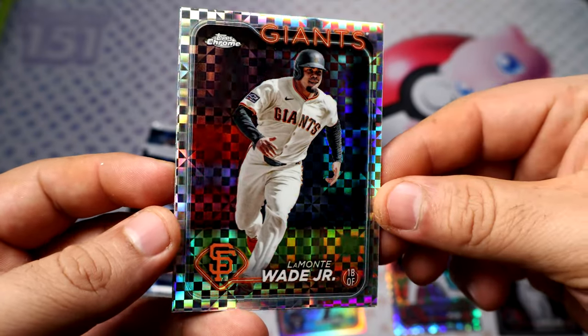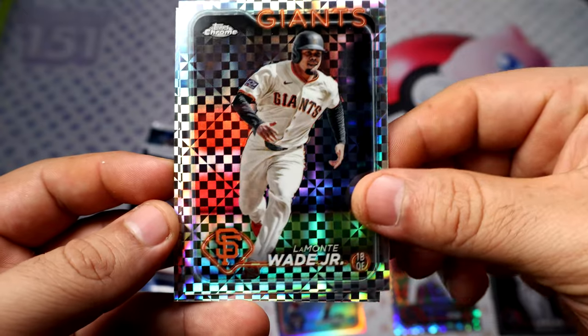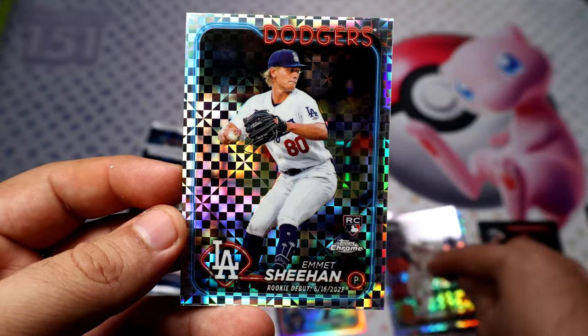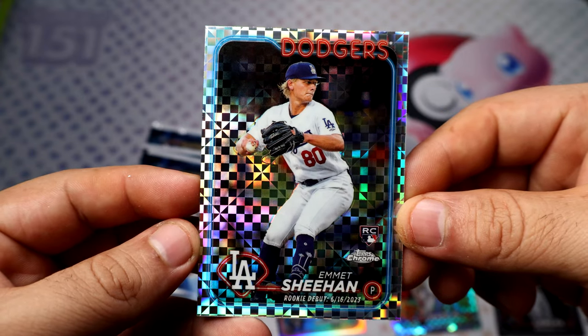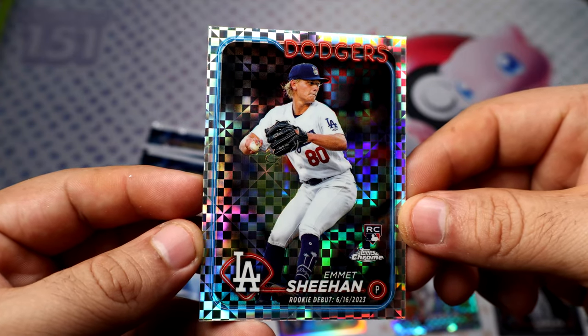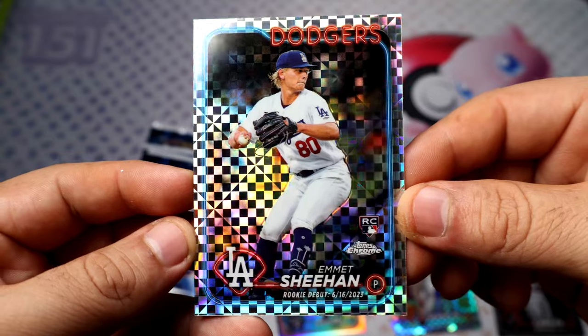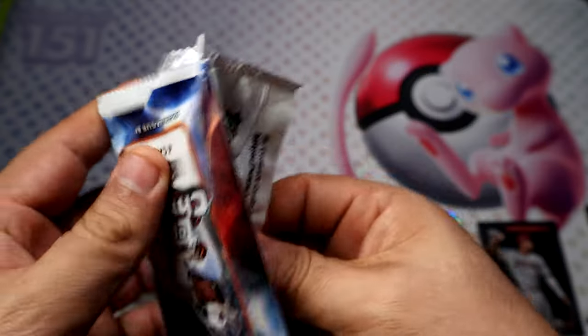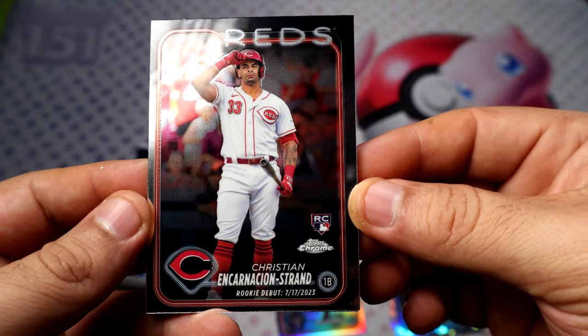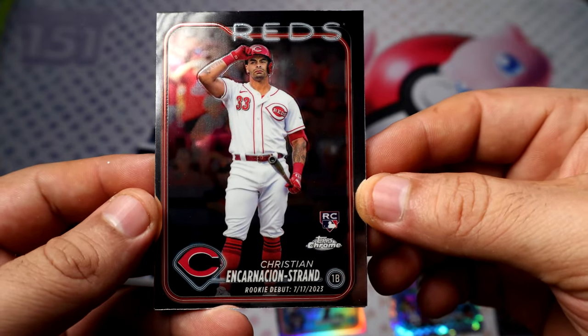Wait, Junior Roof extractor! And we have a rookie debut — Emmet Sheehan. I said it was only 10, right? So I'm getting two per pack, so I might end up with more than that.